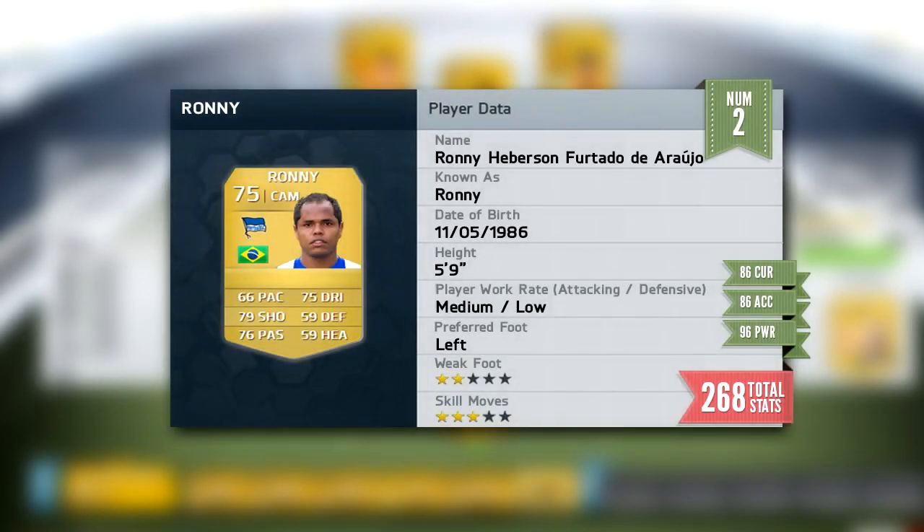But it's not as good as this guy. Number 2 — we have got the non-rare gold Ronnie, centre attacking mid, 66 pace, 79 shooting. He's got 86 curve, 86 accuracy and 96 power. That is absolutely mind-blowing — one hell of a shot — bringing his total stats to 268. I may have to try this guy out because that is absolutely mad.